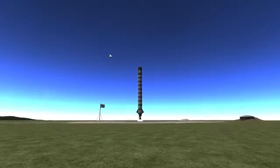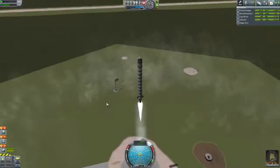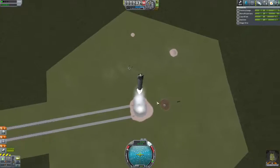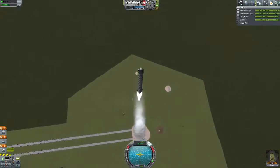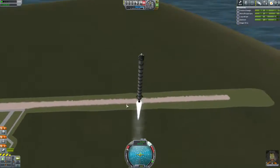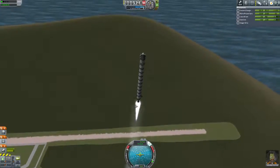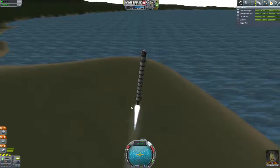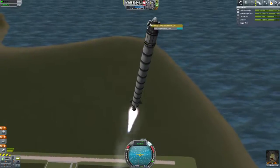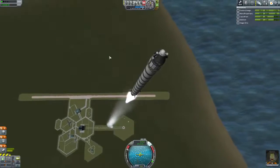We'll tilt it slightly to the right to move away from the pad. Because if you're playing career mode, remember you can destroy it — if your rocket blows up and falls onto the pad, you're going to have a problem. This engine and these fins are going to work really, really well. Now while we're flying we need to observe the Mystery Goo — actually no, we won't do that yet.